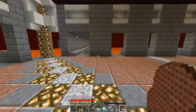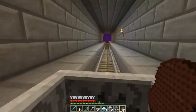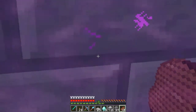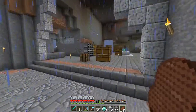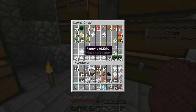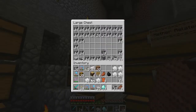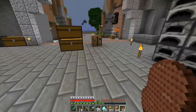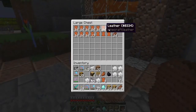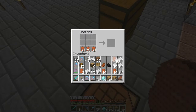We're going to make bookshelves and enchanting tables for the public blaze farm so people can just enchant there. I'm pretty sure I have paper. Let me go check my farming chest. I do have paper. In order to make a book, I need paper. Let me organize my inventory. I need paper, leather, and oak planks. A book is leather — so this is where my cow farm comes in handy. I finally have a use for the leather here.